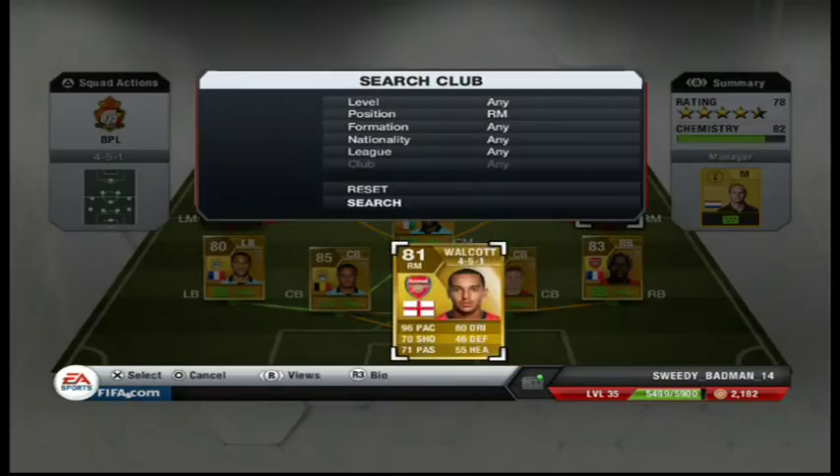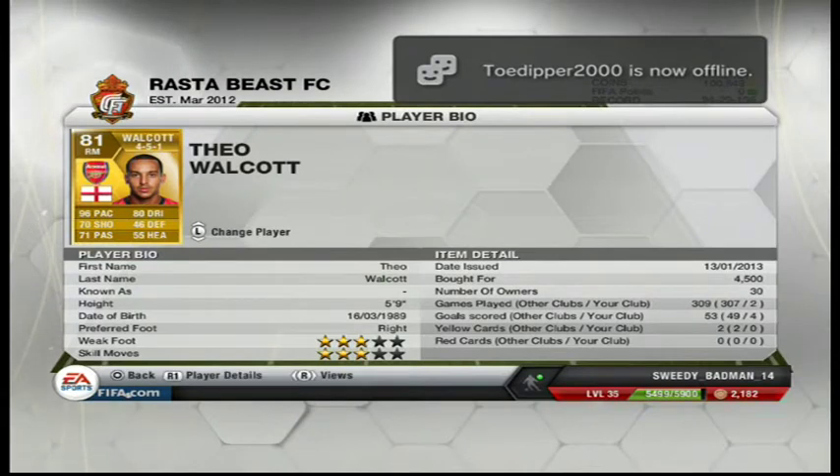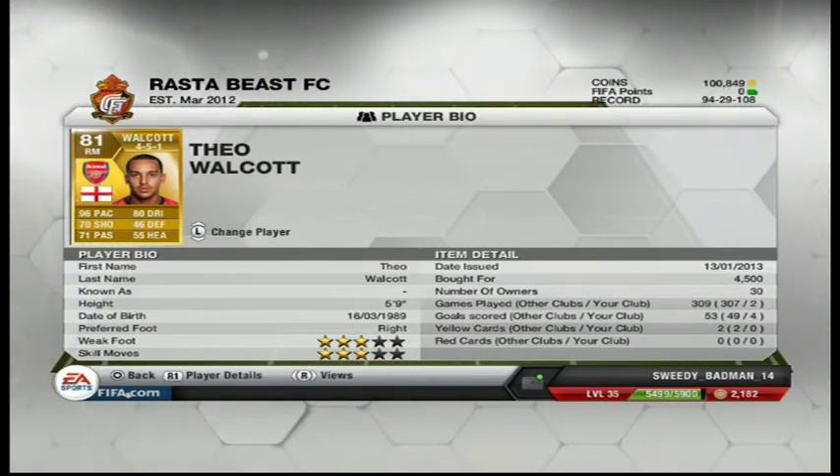My right mid is going to be Theo Walcott. He gets the perfect link-up. He has got 96 pace and 80 dribbling — it's a real downside that he stayed the same in FIFA 14. But his Theo Walcott, he's got a hat trick in his first game, one goal in the second game — two of them headers. This freaking Theo Walcott with 55 heading. Freaking amazing.